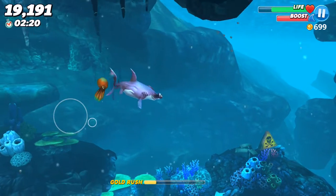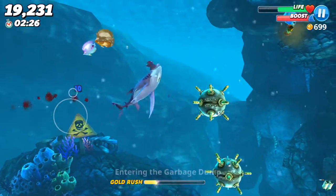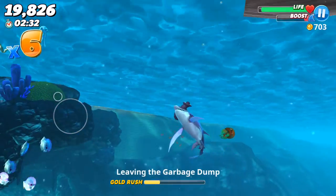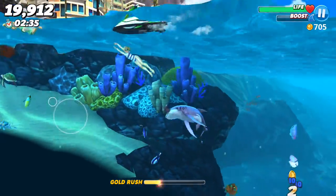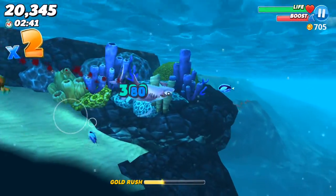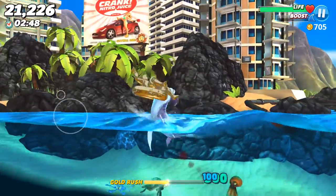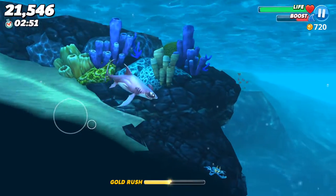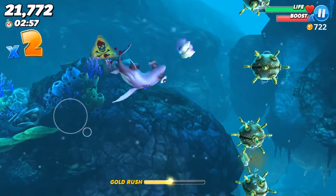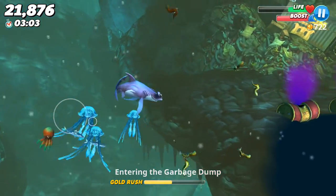That score of 19,000 up there is not your coins - it's how many fish you've eaten, like a score. If you eat a fish you get like 5 or 10 score. People give you a lot more health than fish and a lot more score. You also get gold rushes - if you eat a lot of fish you get a mega mode where you can eat whatever you want.